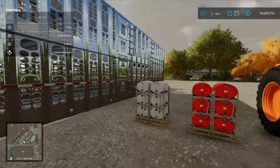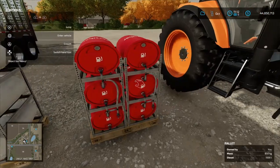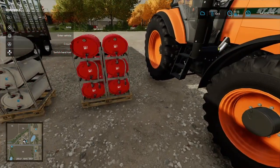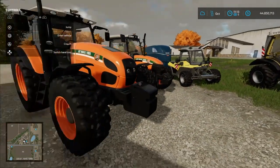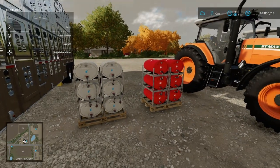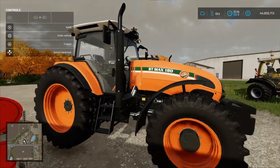We also have barrels that you can put water and fuel in. I think these are more of a decorative thing, but you can put stuff in them and place them at different spots on the map — say you're working in a field and you don't have a pump anywhere close.